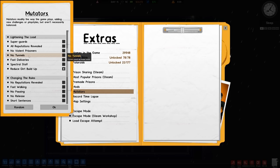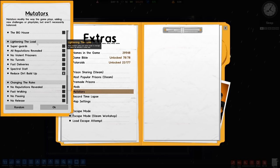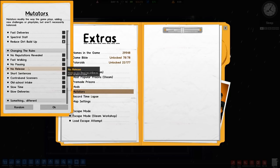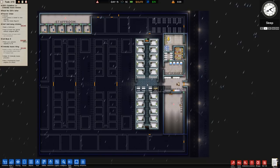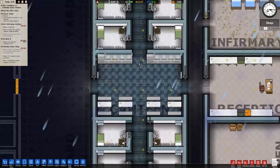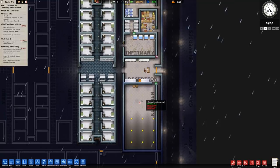There's also a mutator where all reputations are revealed, and one I can't find right now — basically it makes the scanner detect absolutely everything. So we have: no reputations, fast working contraband scanners, and metal detectors that detect all forms of contraband but use five times as much power. I'm not totally convinced about that yet — we may turn it on later once we have prisoners in. Either way, let's go with reduced dirt build-up for now because it just makes it look a bit prettier.